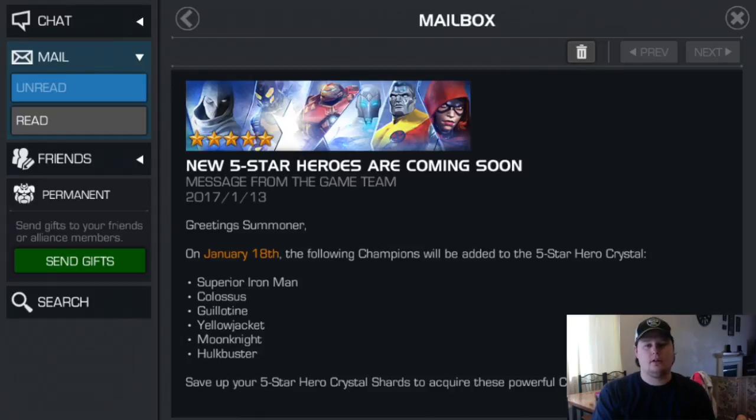Guillotine — I know some people think she's a top ten character. I don't. She's not bad, she has good qualities, and she's good for certain aspects of the game. But the Mystic class is just so good, there are so many great characters, and she's now falling farther and farther behind. Though she's still really good, there are better ones out there. As a five star, she'll line up probably second or third, depending on how you feel about Juggy.